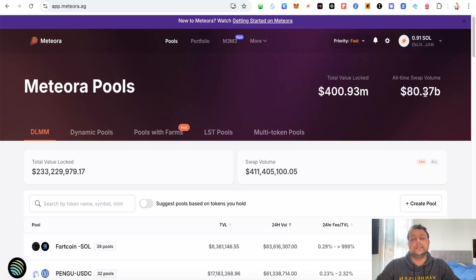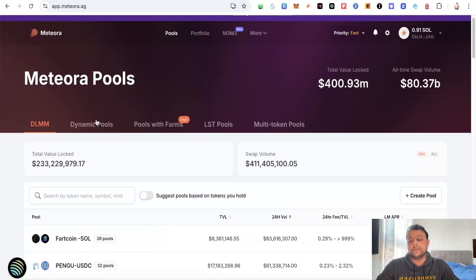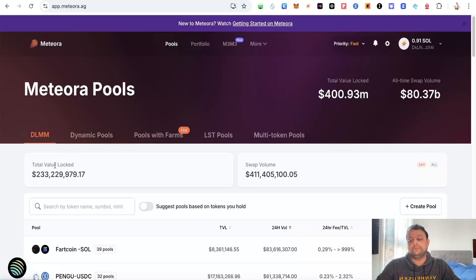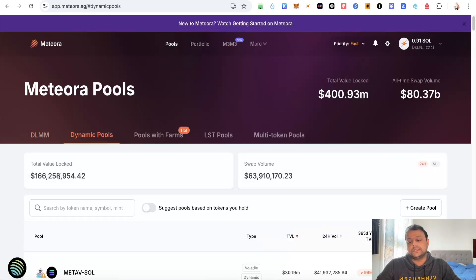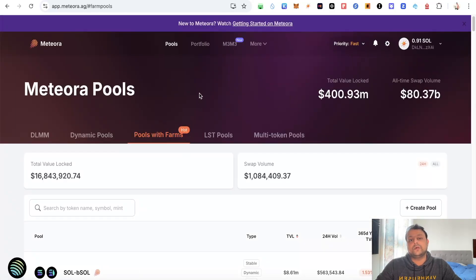All the pools combined, the total value locked is more than 400 million, which is massive, and all-time swap volume is more than 80 billion plus. There are different pools — one is the DLMM pool where I have put some in SOL to USDC. Then there are a few dynamic pools; the total value locked on dynamic pools is lower compared to DLMM, which is like 23 million against 166 million.